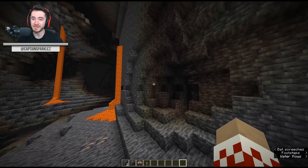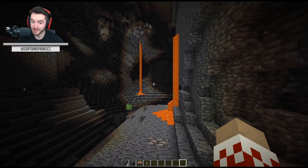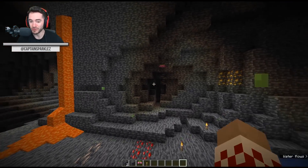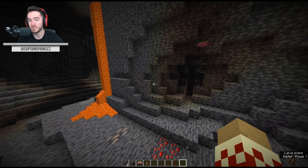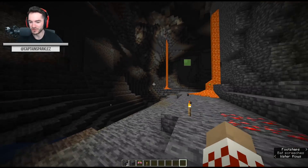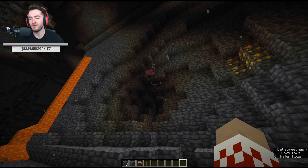For all you ore distribution chart haters out there, whoever you are — oh boy, is it a massive one. Check it out: now when there's a spore blossom in play, not only do you get the particles dripping from it, but it creates an atmosphere of green particles all the way around it. It's like the particles that you get in the nether, but they're green and in the overworld. When you're in the lush caves, it just means you're gonna have this cool atmosphere created by the spore blossoms. Like, it's a pretty big area of effect. That's what I held you up for — it's atmospheric.